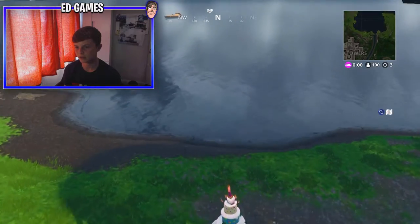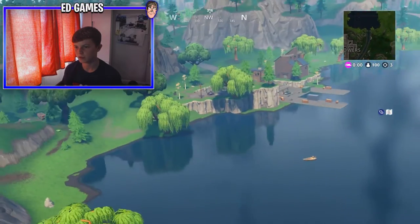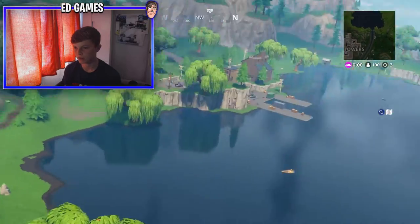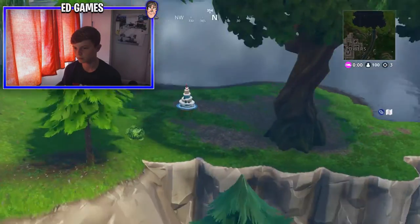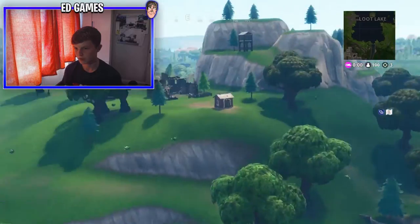This next one at Loot Lake is number 4, just right by Tilted and Loot Lake down at the bottom. There's a birthday cake there — just dance in front of that one.